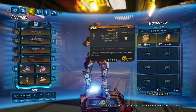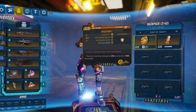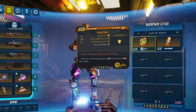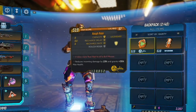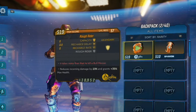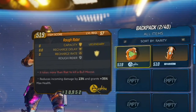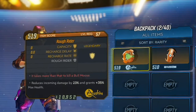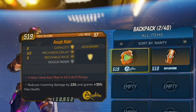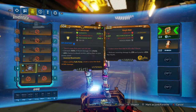To start with, we have the Rough Rider shield, which you will notice boasts a whopping 0 shield points. However, this shield makes up for its complete lack of shielding by boosting your health points by 35% and providing a 23% reduction to all damage. For a health focused character, this can be pretty great. Of course, Moze really loves her shields, which is why I typically stick with my Transformer.